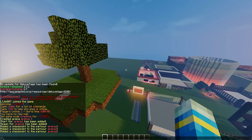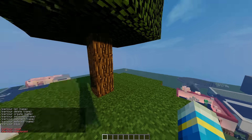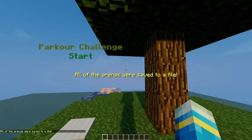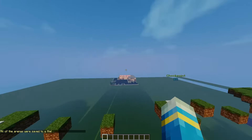If we do /parkour we can see all the commands. We have set the spawn, set the start, set the points, and now we can just do parkour save — it will say all arenas were saved to a file. And we have the start here and obviously the checkpoint and the finish.